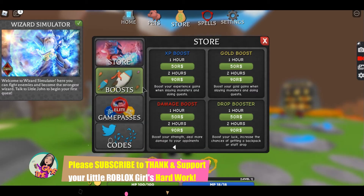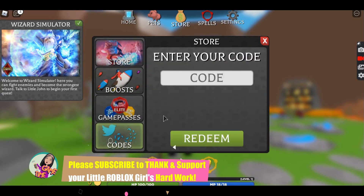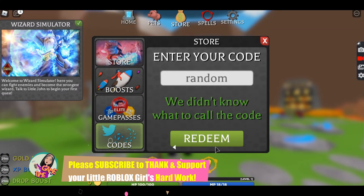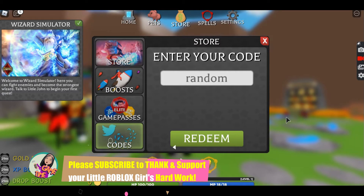Go to the store, and here is a code — here you can enter your code. So the first one is gonna be 'random,' so let's redeem. We didn't know what to call the code. We got all bills for 30 minutes.